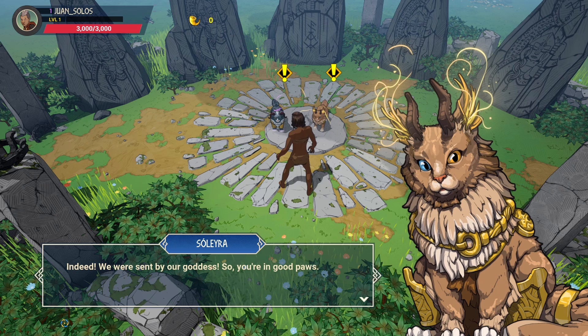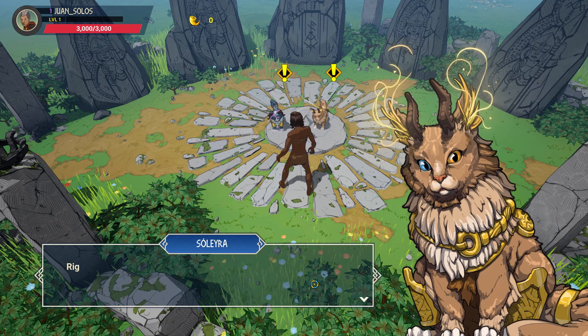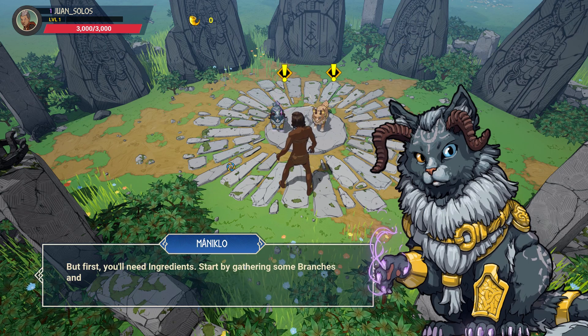Indeed. We were sent by our goddess, so you're in good pause. Good pause. Soul. Enough chatter, we should get going. Soul? Like, actually... the sun? Raid writes, let's start by replacing that lost gear of yours. Give me a sword. But first, you'll need ingredients. Start by gathering some branches and flints around here, then return to us. Make haste.